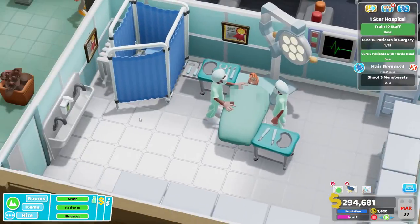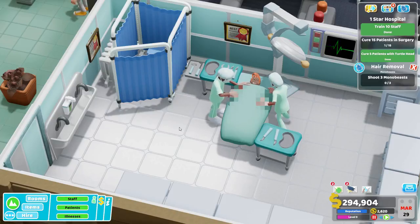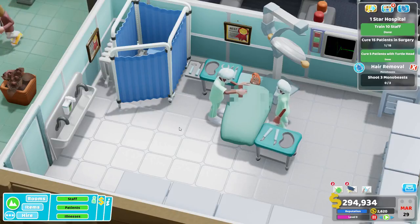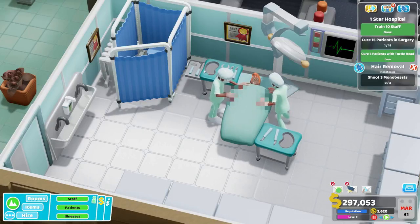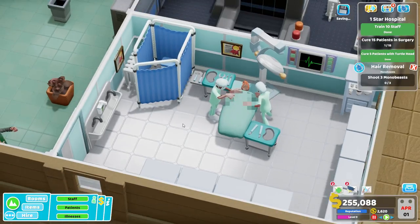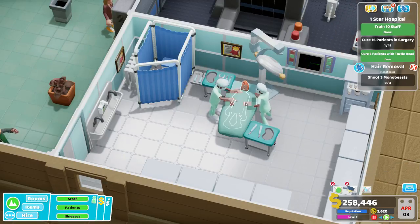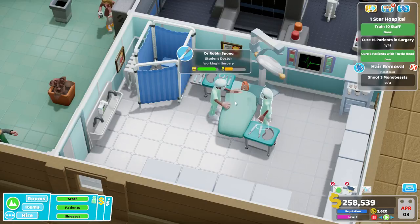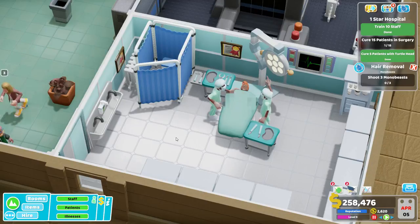Surgery takes a long time, and that's by design. The animations are long — it comprises the bulk part of what you're doing with the patient in here, and no amount of efficient room design is going to speed this up. There are no staff skills that make them do this animation faster. They just do their thing and sew up the patient here, and hopefully we get ourselves a successful treatment.